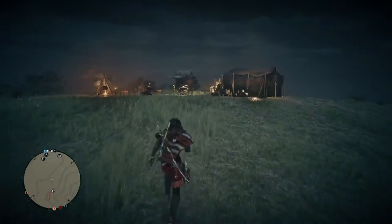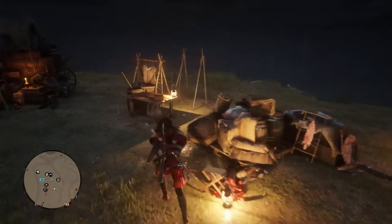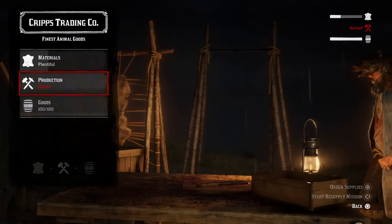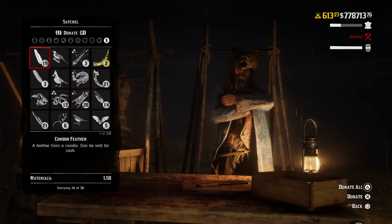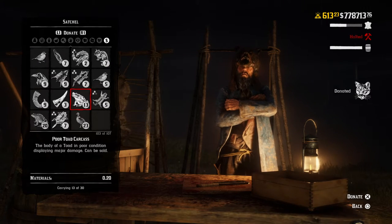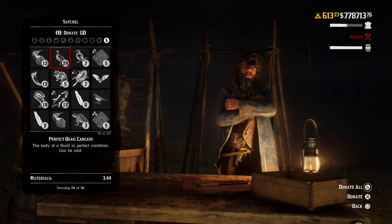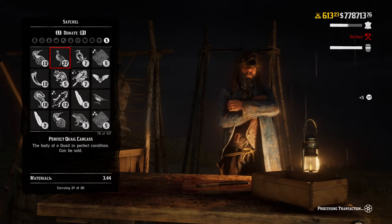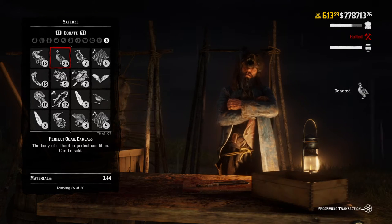I'm gonna drop some quail on the table too — I need some room in my pocket to pick some up. My goods are ready. The flies are looking healthy right now. Good stuff. Very nice. Beautiful. That's top notch.